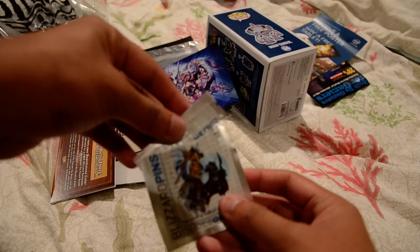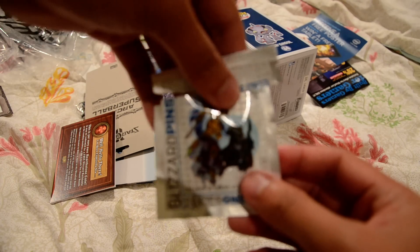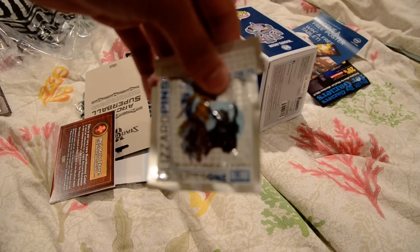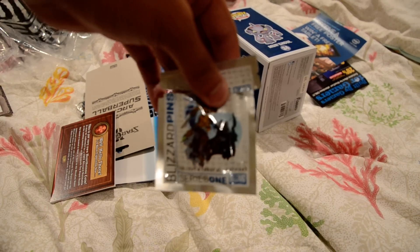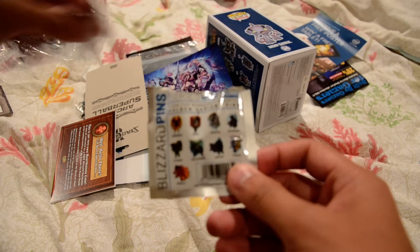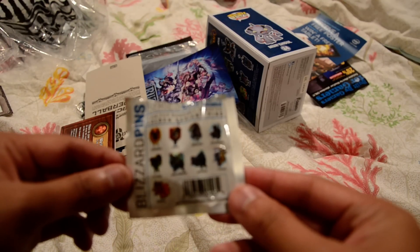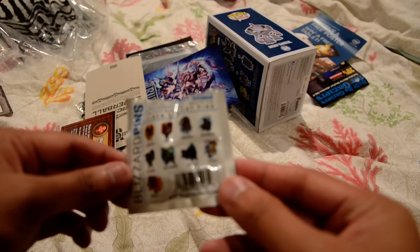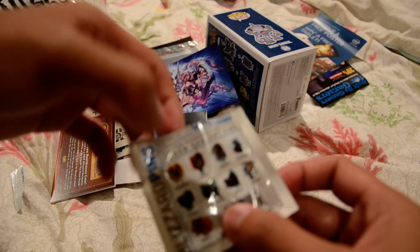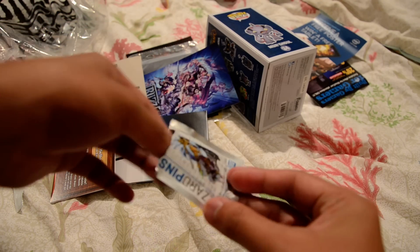The pins come in a pack like this — it's fairly small. Here's the artwork on the front of it. On the back there's a couple of different people: Kerrigan, Nova, Zeratul, Sylvanas, Illidan, Malfurion, Arthas, Tyrael, and Diablo. It says that in some random packs you'll have a golden version pin.